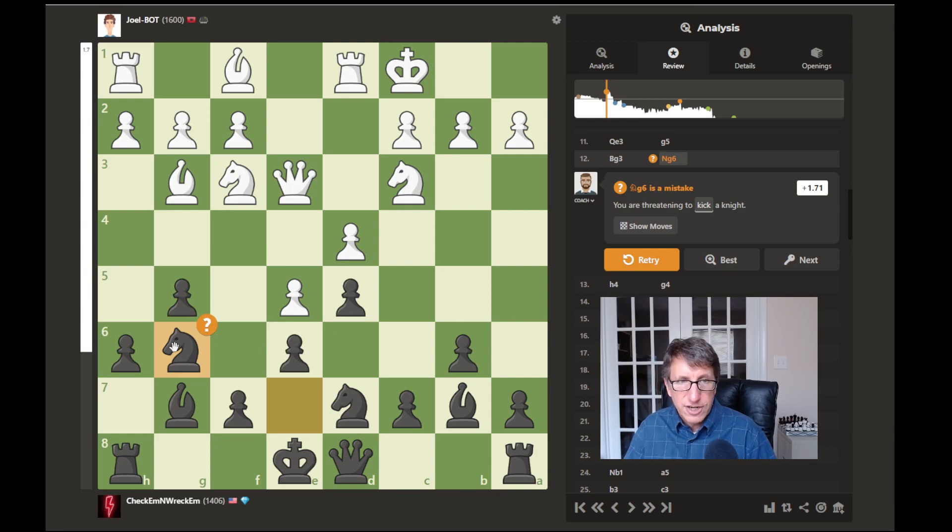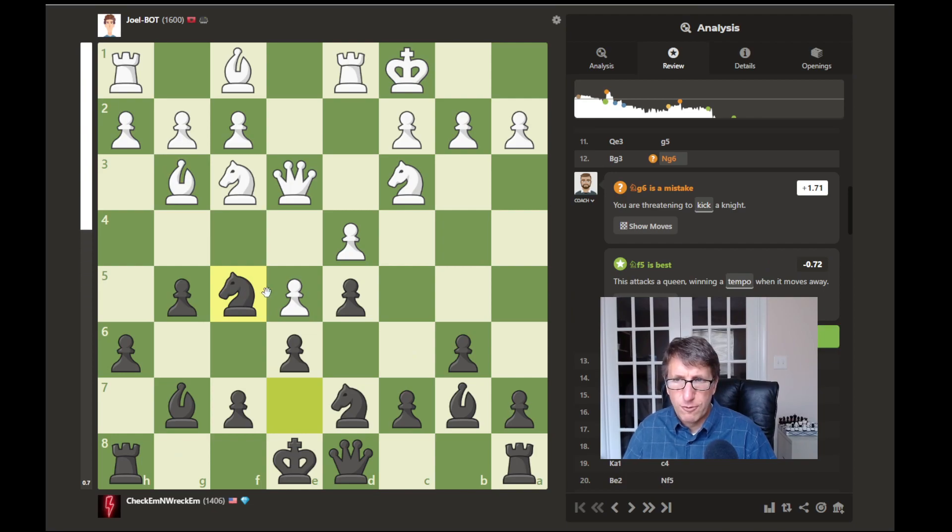Knight to g6 was a mistake — maybe they wanted me to attack here, or move the knight up so I could attack. Let's see what would be better. So that was best: it attacks the queen, winning a tempo when it moves away. Remember that: attacking and driving the enemy's pieces away gives you time as they retreat to develop more of your pieces.